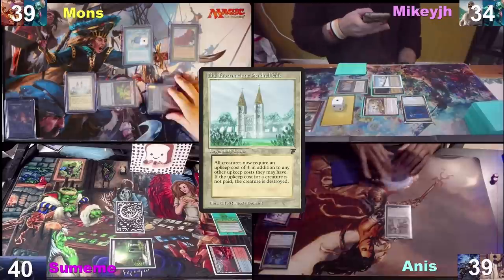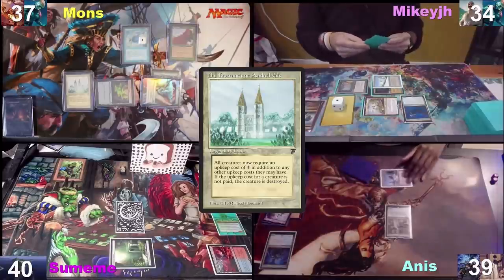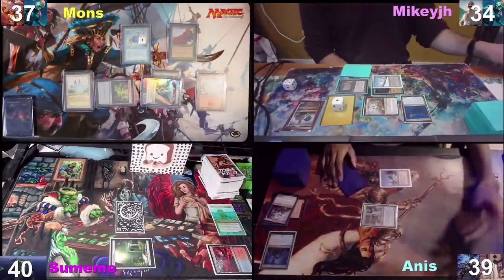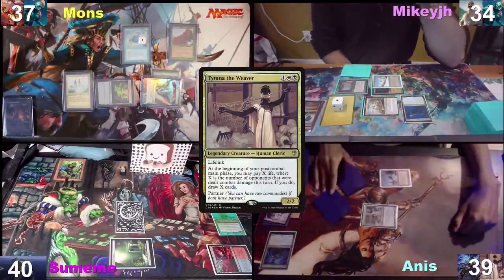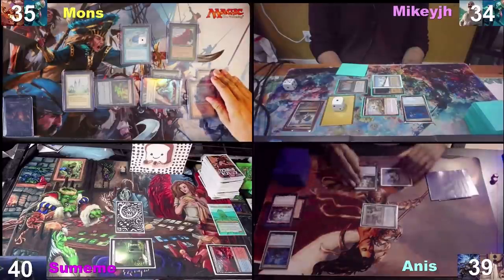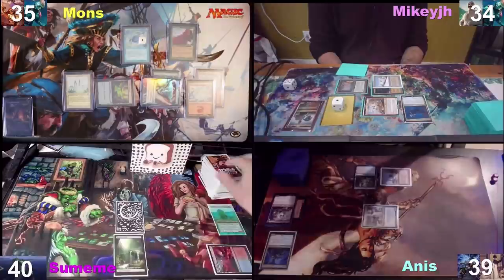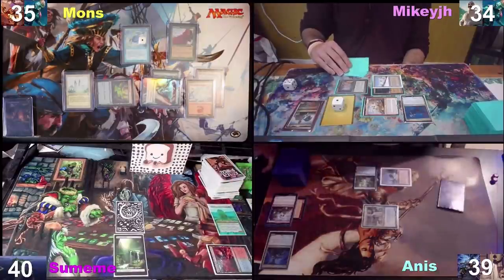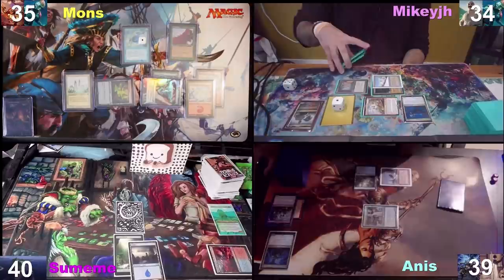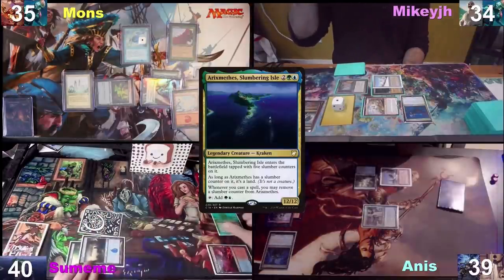I have one treasure. I'll let Ragavan die and pay for Tymna, draw a card, move to combat, post combat gain a life, draw a card. I take two damage. I'll play this Underground Sea — then so it begins. I'll draw, play this island, then a mountain. I'll play my Rixmas Fees.